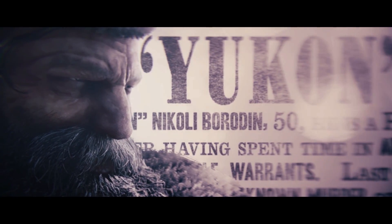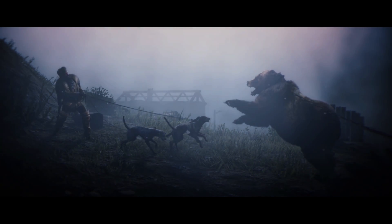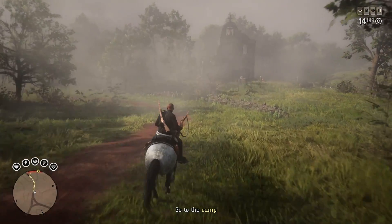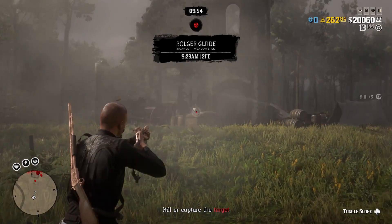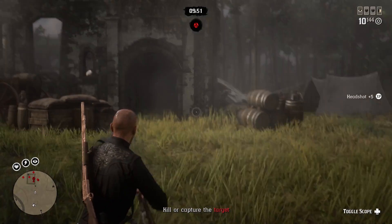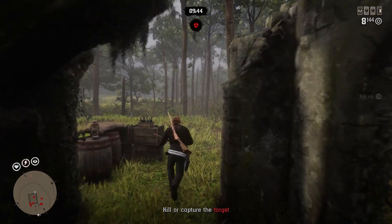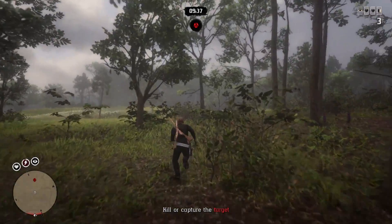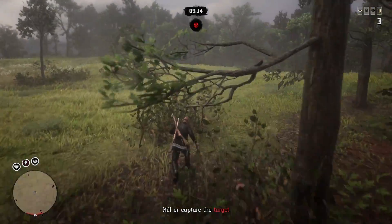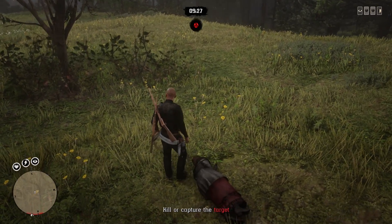Tier 1s are the easiest, requiring you to get one person. Tier 2s are slightly harder, and Tier 3s are the hardest - you can have up to four or even six targets. You can also do legendary bounties; sign up for the bounty hunter role and you get all 10 at once to pick from. The real highlight is that bounty hunter is the only role that gives out gold for every single mission you complete - the longer it takes, the more gold you earn. I'd suggest going through this role first to build up gold.